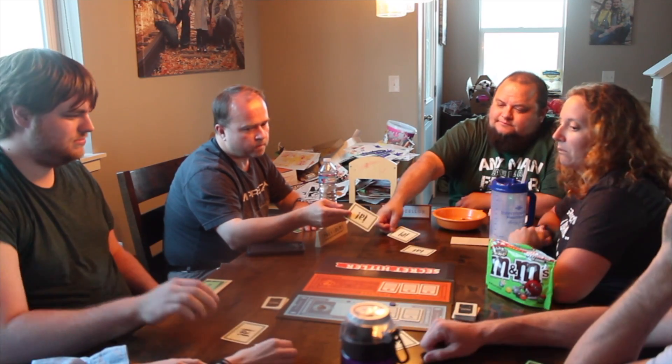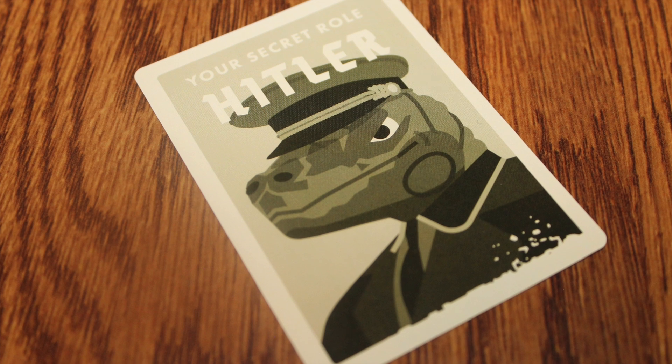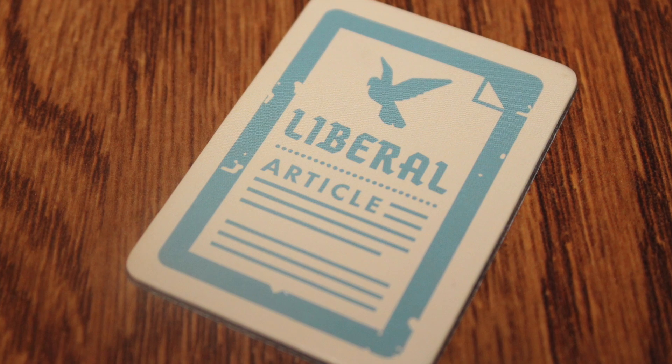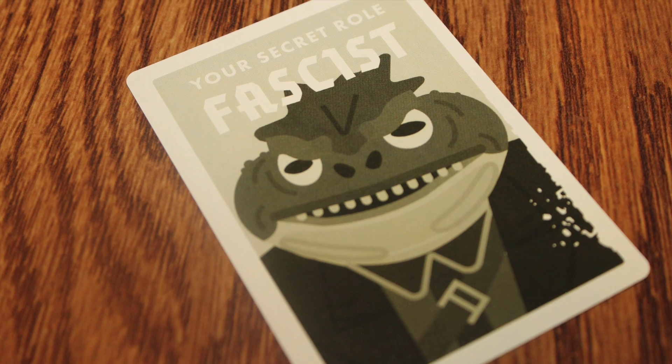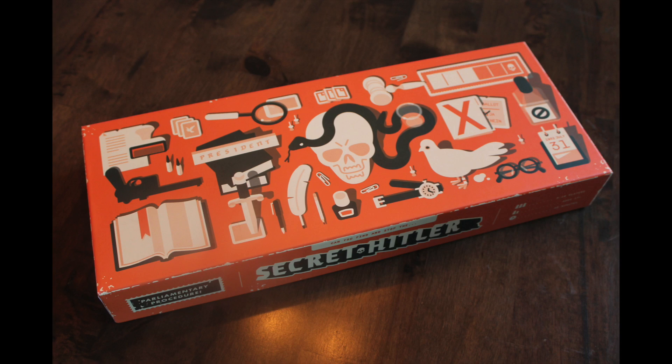In Secret Hitler, five to ten players are going to attempt to unmask the evil fascist dictator that was Adolf Hitler, and of course attempt to pass liberal reforms, unless of course you are a fascist or Hitler, in which case you want to give power and pass your fascist policies. This is a social deduction game, similar to games like The Resistance, and it kind of depends on who the liberals are versus who the fascists are.